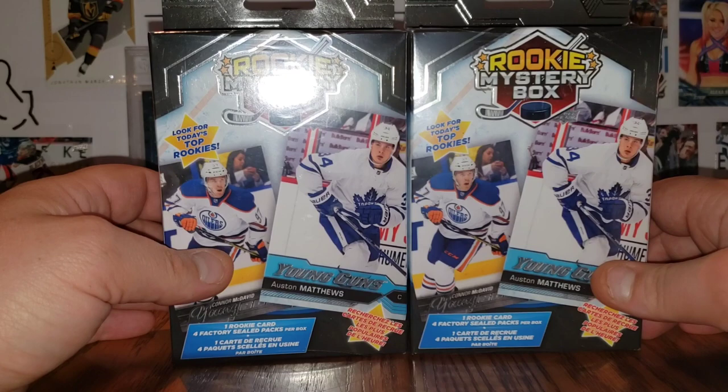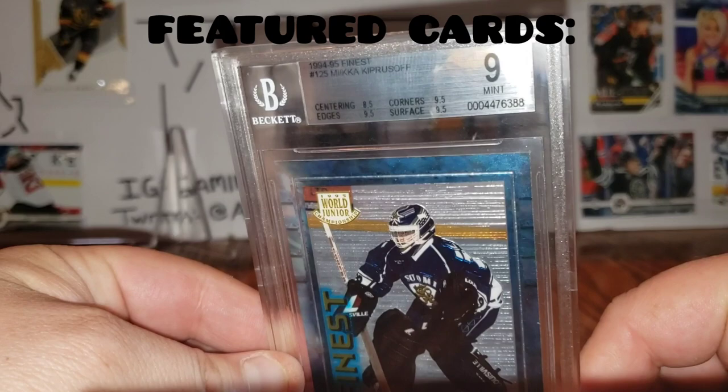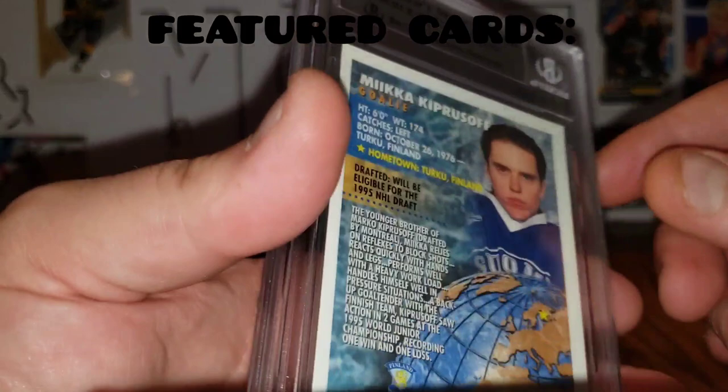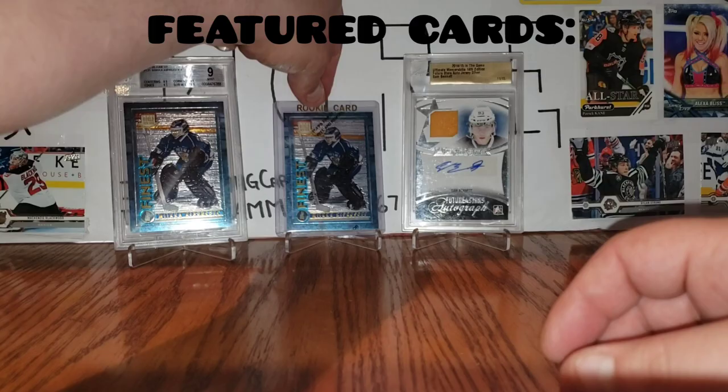Before we get to those, the featured cards today are some more from my Flames PC. We got this Beckett graded nine Kiprusoff — eight and a half on centering, nine and a half on edges, nine and a half corners, nine and a half surface. So close to being a nine and a half, but you can tell the centering — this side is far more narrow than this side.